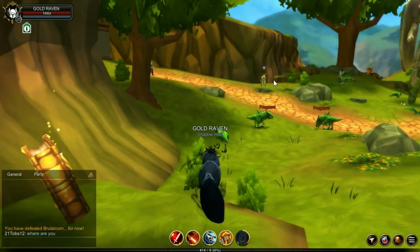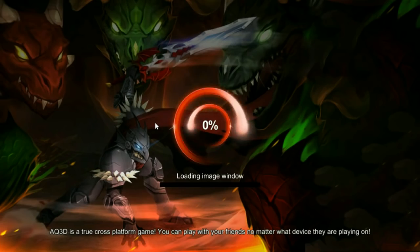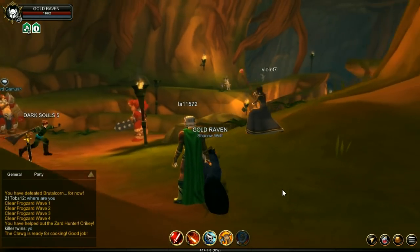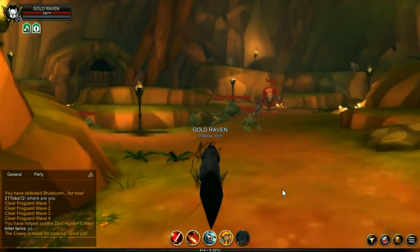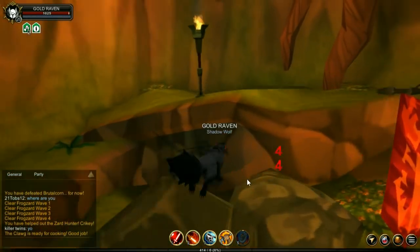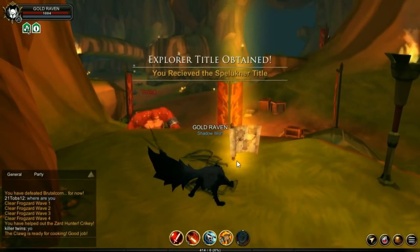You'll get a title when you do. Now head just to the right of Robina from the entrance of Greenguard and you'll see another challenge book. Enter that, defeat the boss, and you'll get this title. So you're done in this area. Now head over to Livingstone Caverns. Once you're there, head in this direction. Once you get to the location, you'll find another scroll and hence another title.